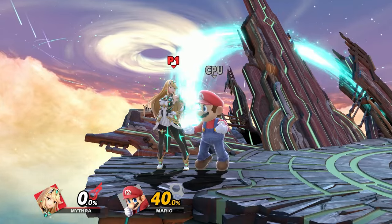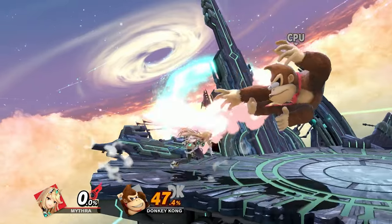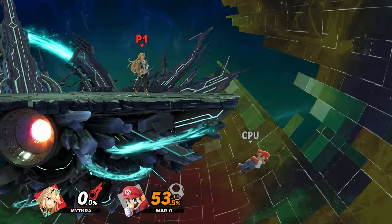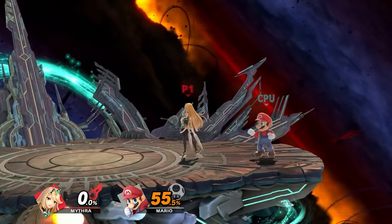Down air at mid percent is similar to before, but now you can also go for forward air since opponents are sent higher. Sometimes down air leads into tech chase situations. Landing forward air is a little different because they go further, so you need to dash a bit more for confirms. You can still go for landing forward air into dash attack, dash grab, or forward air into forward air. Landing forward air into raw back air is very important at this point, and forward air into side-B is also possible but very tight.